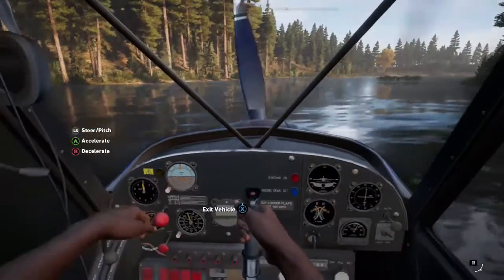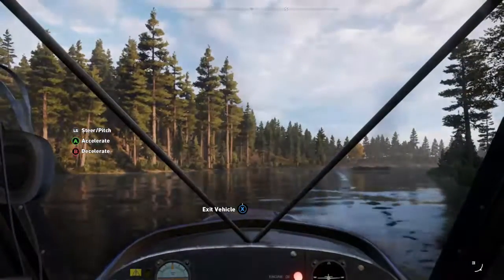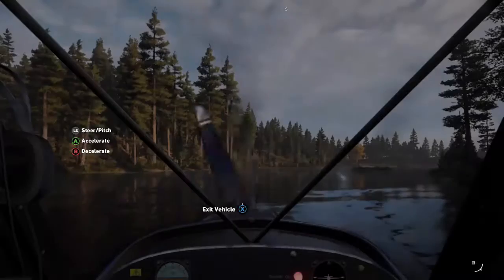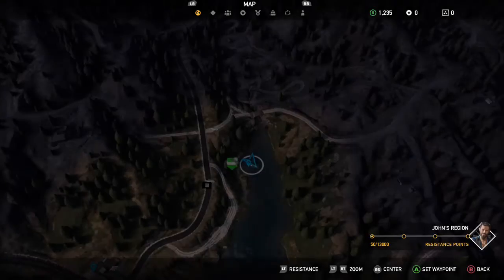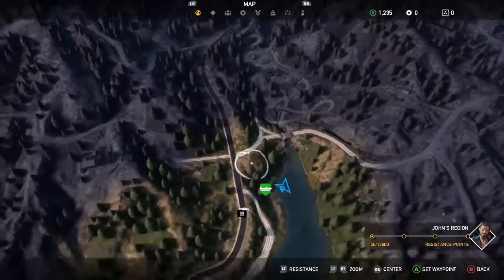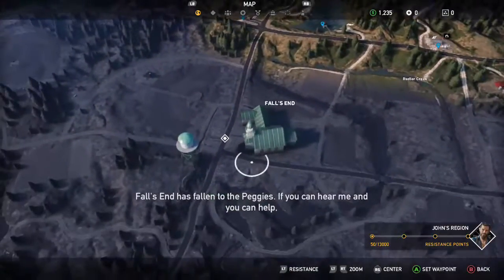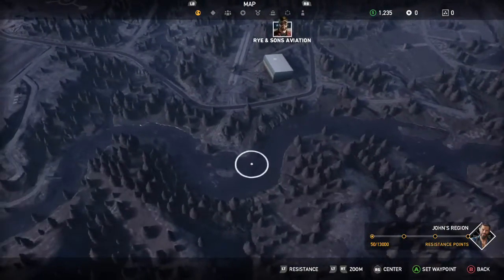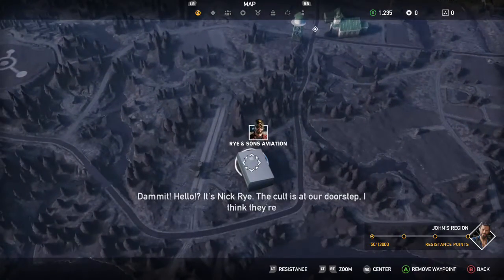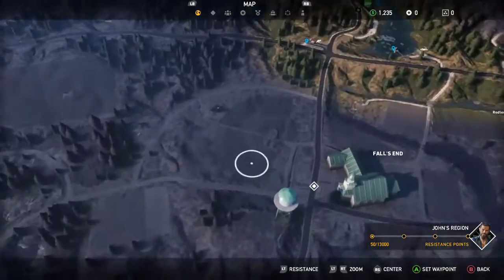We're in the plane. Wow, we can actually fly this thing — holy crap. I'm probably going to die, so let's probably save my game before I start doing anything really rough. So I have to land the plane in the water, right? I guess I can land it over there — treat it like an interstate. So I have my own plane now.